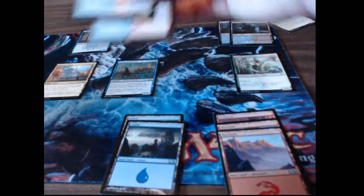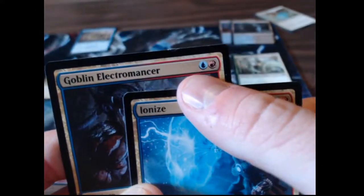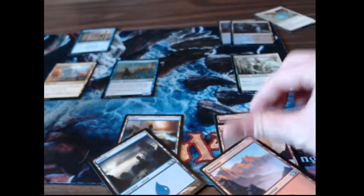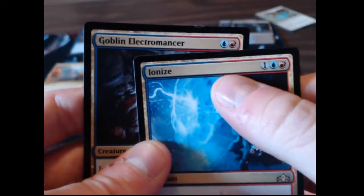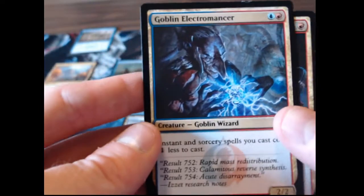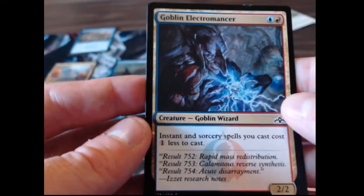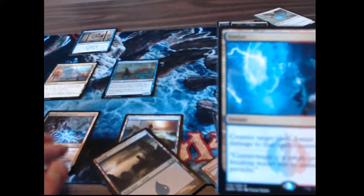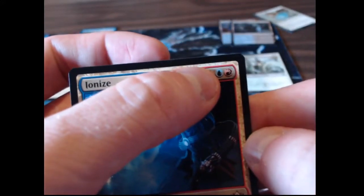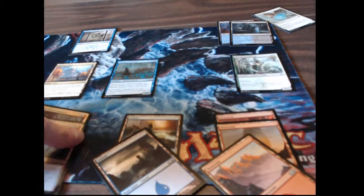Looking at a couple of these mana costs — if you're catching on by now — the Goblin Electromancer has to be paid with one island and one mountain, so we'd have to tap an island and a mountain to play him. And Ionize costs one of any color plus an island and a mountain. Now there are card effects like the Goblin Electromancer that say instant and sorceries you cast cost one colorless less. So if Goblin Electromancer was already on the field, as an instant spell Ionize would cost one less, so you could play Ionize for just one island and one mountain.